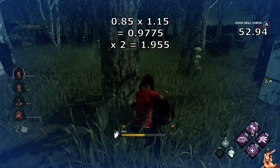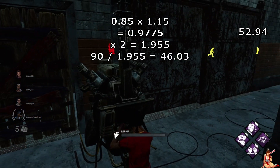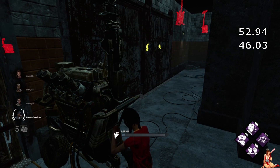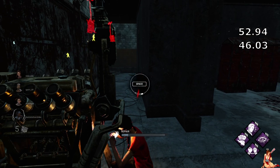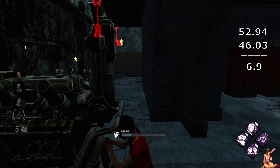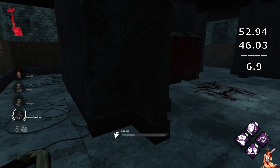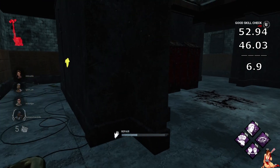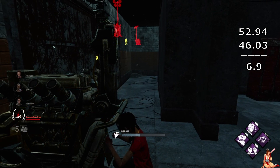So two people working on a generator with Prove Thyself — they're at 1.955 charges per second. This takes about 46 seconds, like 46.03 seconds to complete a generator. Zero to 100, with two people getting on it at the same time with Prove Thyself. This is only a difference of about 6.9 seconds. That's really nothing. And that's assuming both people got on the generator at the same time, and that's not what usually happens. They might come in about halfway in, so it's like now it's about 3.5 seconds that you're saving.